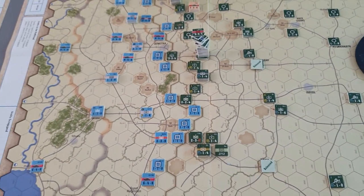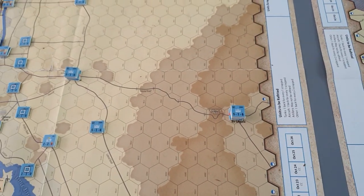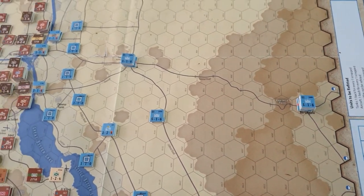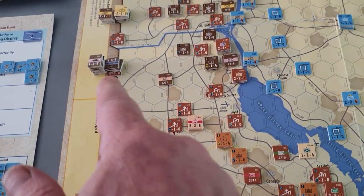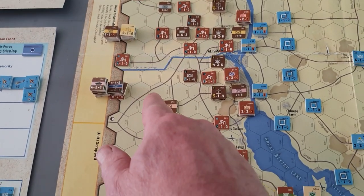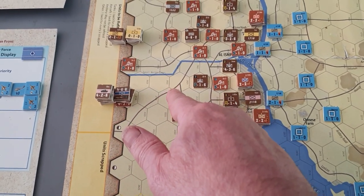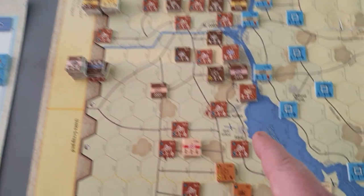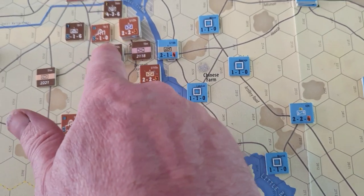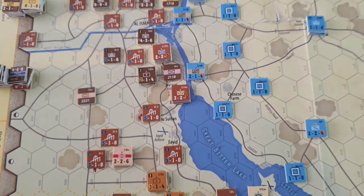There's a scale difference on the maps. When you release from the Egyptians — which I haven't done any of at the moment — you have to place all the units within two hexes of the released portion. So I'm releasing this pink one here, and they'd all have to go in the radius of two around there.